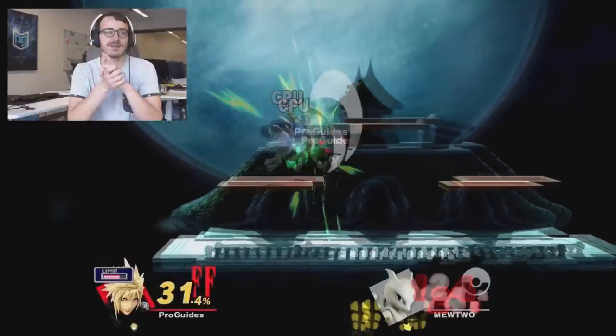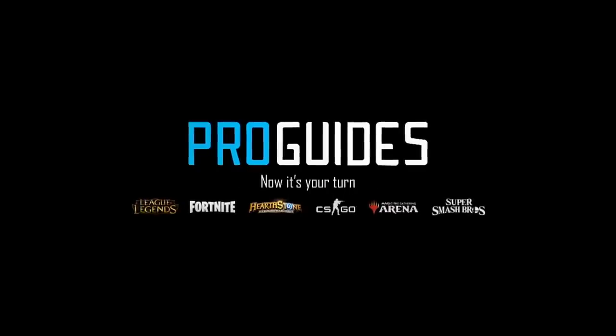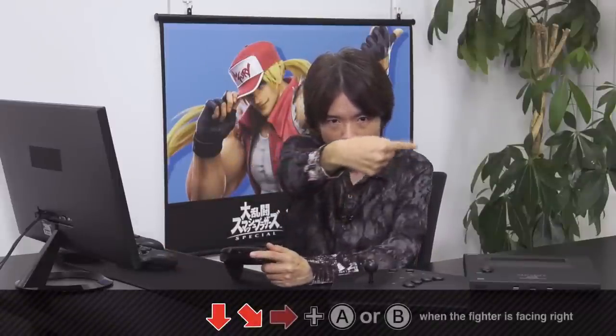It's pretty clear that Sakurai had a lot of love for this character because he gets to do things that no one in Smash has ever done before. His biggest and most unique technique of all is special cancelling. You can't talk about Terry without talking about special cancelling because it's what gives him his dangerous combos and whiff punishes.